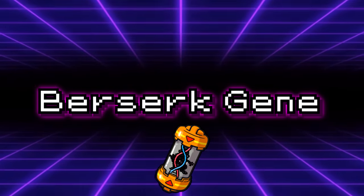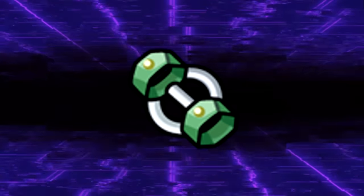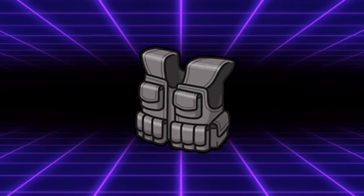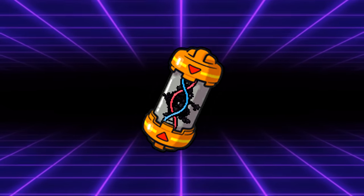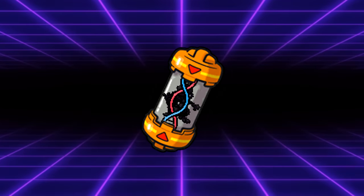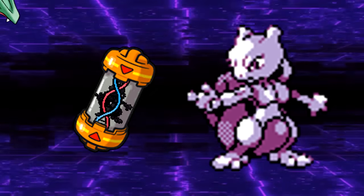Starting with the Berserk Gene — that has to be the hardest name for a Pokémon item ever. Macho Brace? Nah. Assault Vest? No way. We're chomping on that Berserk Gene. This item was only found in Generation 2's Cerulean Cave, which is appropriate because it was the signature item of Mewtwo in that game, and only that game because it was removed right after.